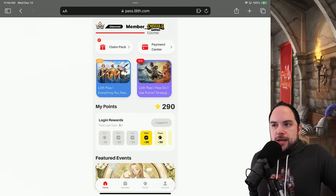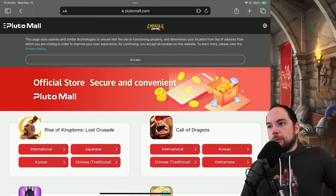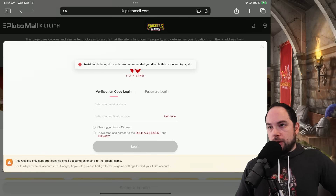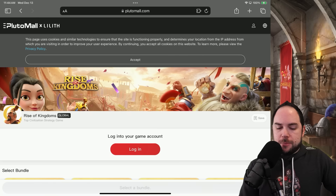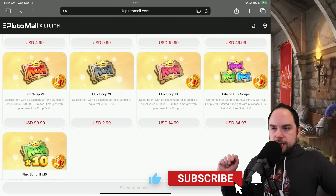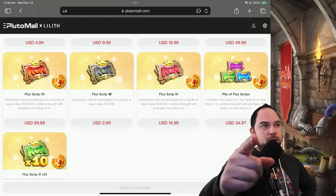Another topic you might be interested in is a way to get 10% more stuff for your bundles. You do that through the payment center — click that button or go to plutomall.lilith.com. The Pluto Mall gives you 10% extra stuff on some of the things you buy, depending on the bundle. You basically buy one of these bundles, get tickets, and use those tickets at your convenience — they give you 10% extra value. I've covered this in depth in other videos; the link will be in the end screen. If you get a bunch of free gems, let me know in the comments how it worked out. Until next time, have fun smashing the kingdom!